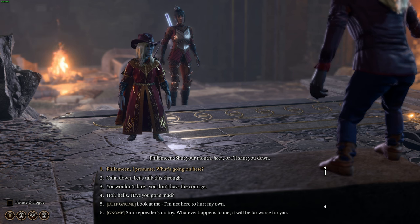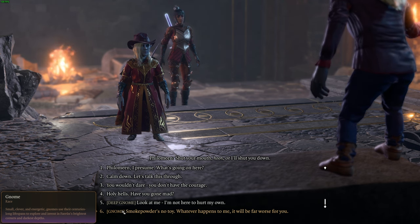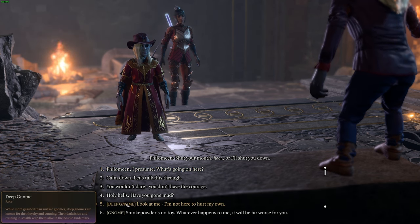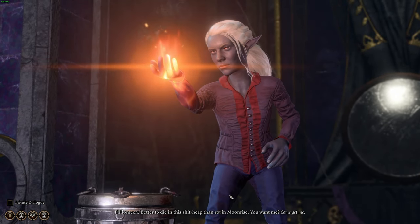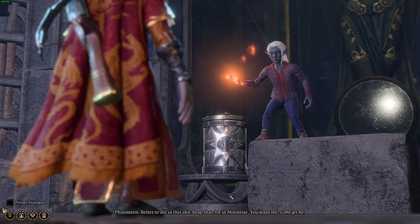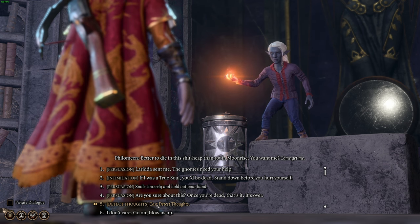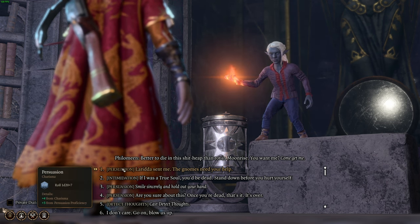Wait, is it me talking to her or is it — oh, it's a deep gnome. So there's a gnome — smoke powder is no toy. Whatever happens to me, it will be far worse for you. Look at me, I am not here to hurt my own. I'm going to play the deep gnome card. She thinks we're a cultist. Better to die than rotting at Moonrise.